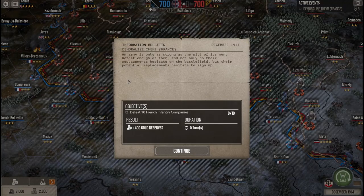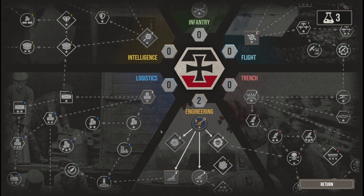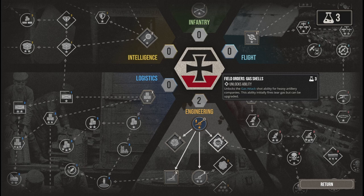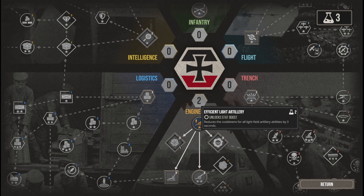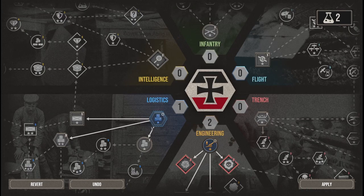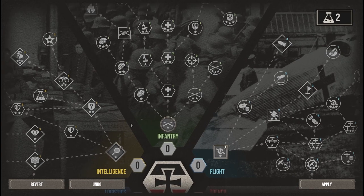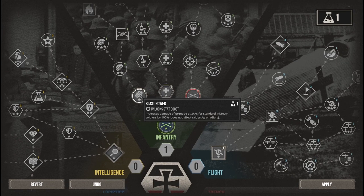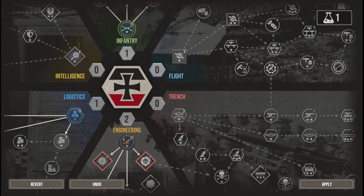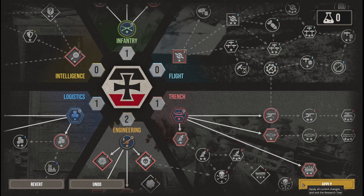We have an event here — defeat 10 French companies for 400 gold. Seems like a good deal. Let's check our research. We have the airburst ability and poison gas ability. Airburst might be good. I like this logistics ability — can it increase the supply cap pipeline? I'm a little hesitant on Intelligence. Infantry I think is going to be important right away. I have some blast power for grenades, which should be useful for clearing trenches. Let's go with the upgraded firing trench right away too — some basic defensive things to help us win the early battles.